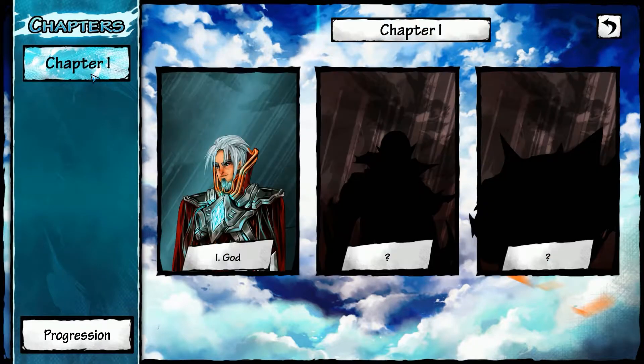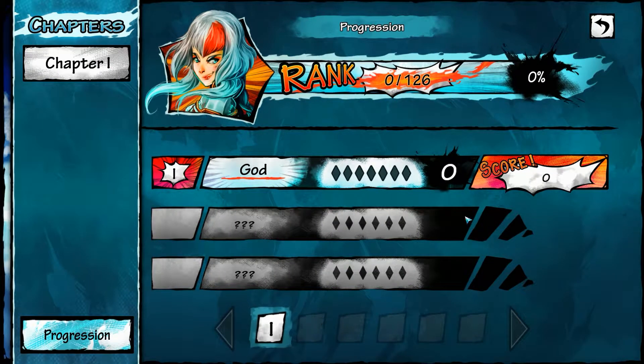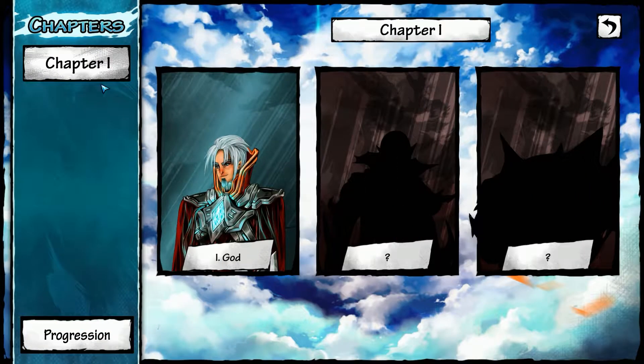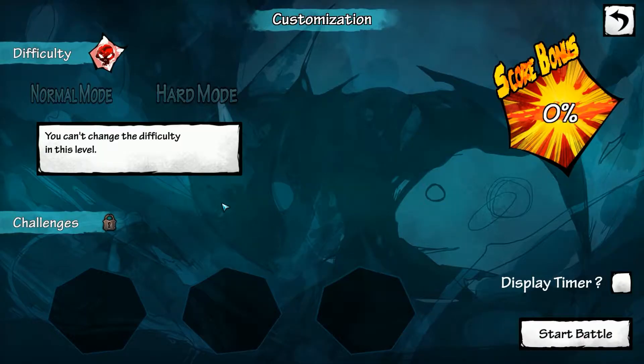Let's get right into the game. Looks like we can track our progression and all sorts of good stuff here — we'll have to take a look at that later once we've actually done something. This is a boss rush game by the way, so we're gonna start off by fighting God apparently. You can change the difficulty in this level.